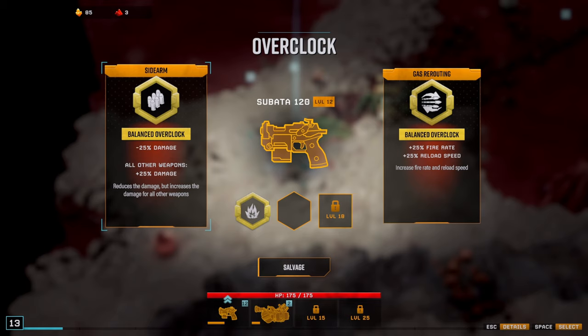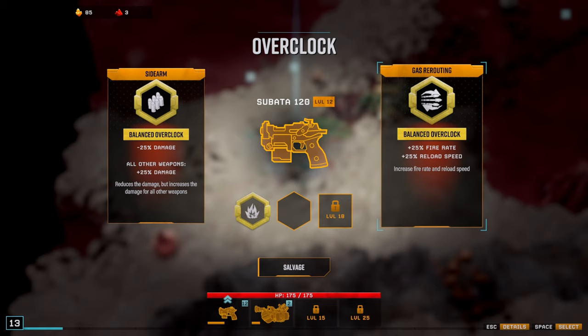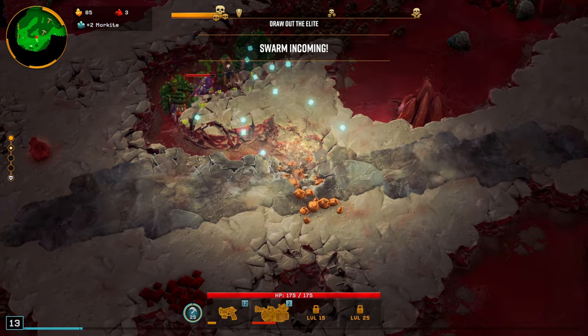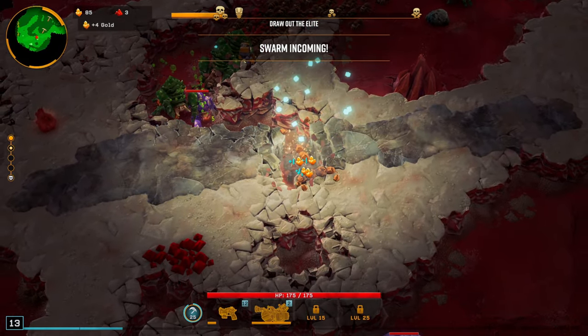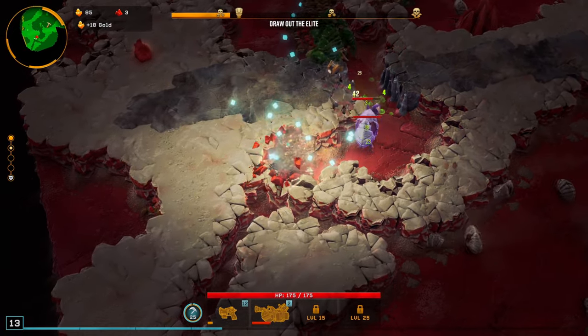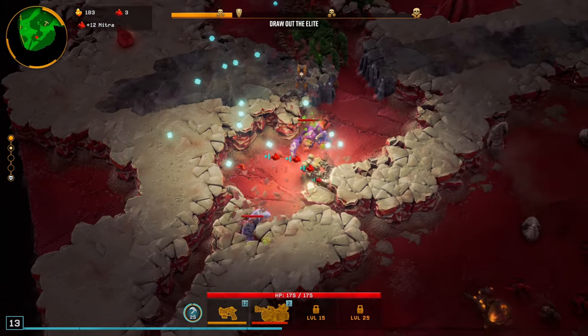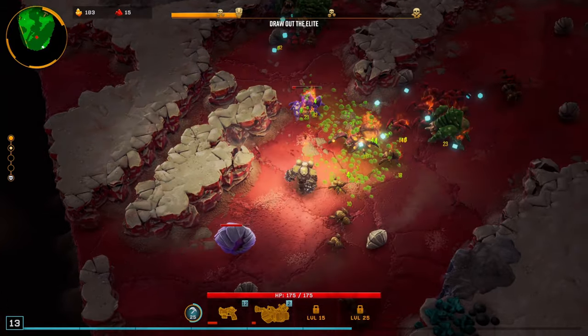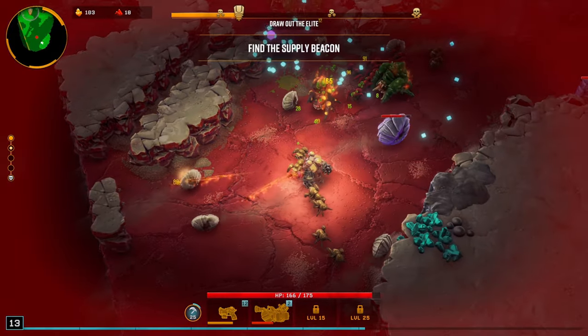10% increase of damage but 25 damage to everything else — at this point that's not really viable considering we only have two weapons. I'll take a fire rate and reload rate increase instead. Not that much of a great morph for the pistol, but it's something. It's still more fire rate, still more reload. Hey, there's some Nitro. Honestly, we've been going through this entire map and I swear I've only seen gold.